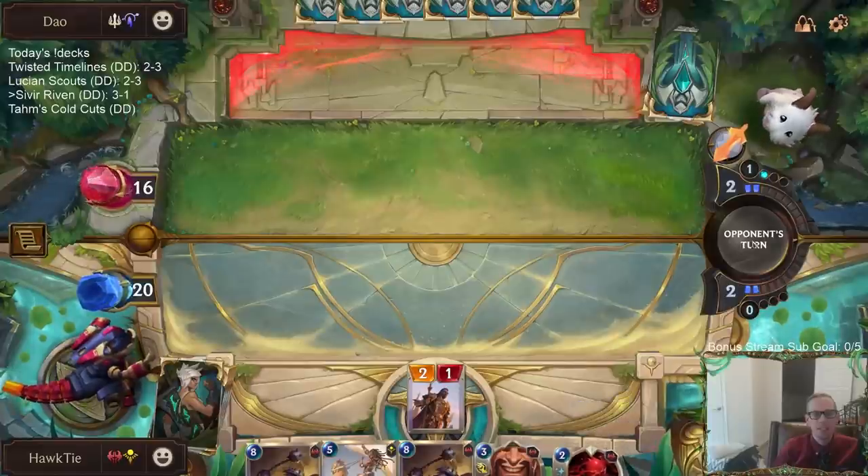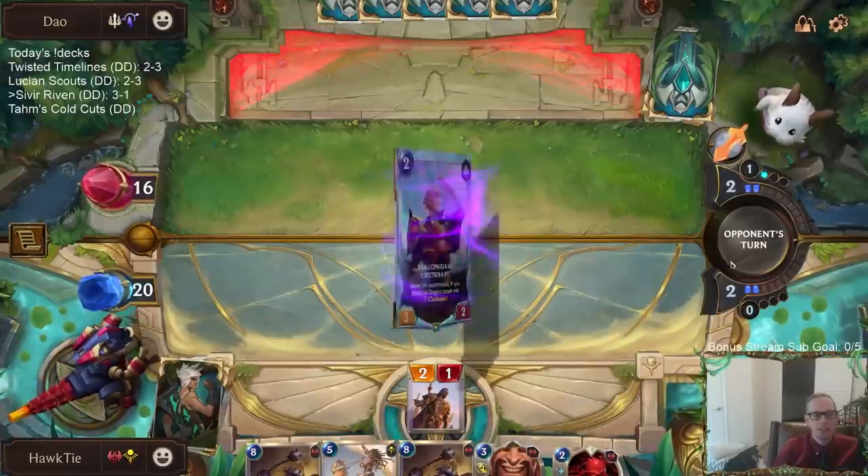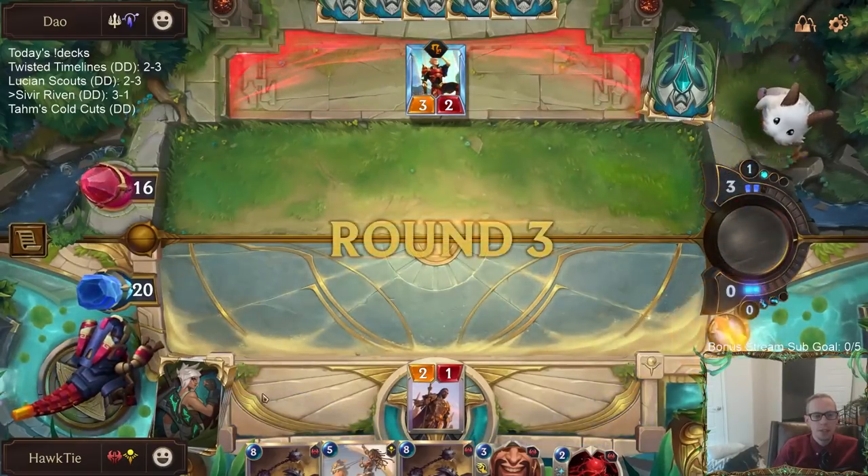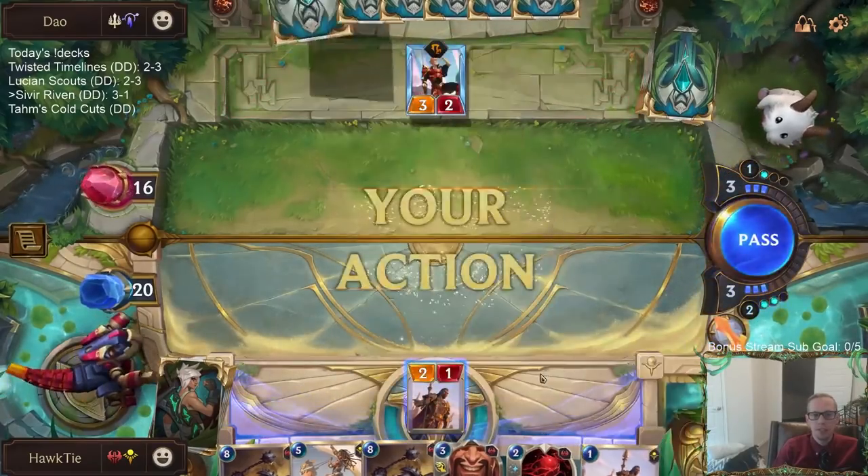Transfusion — we'll save that for our Riven that we're going to draw next turn. Here's Riven, his friend Dune Keeper.